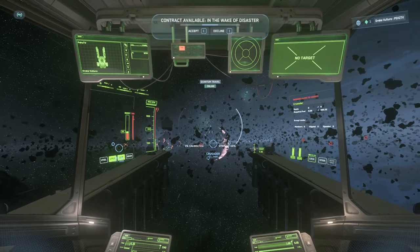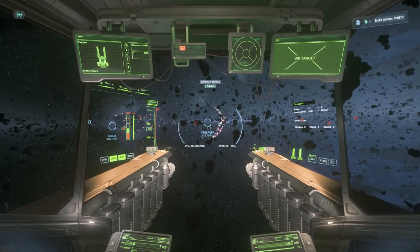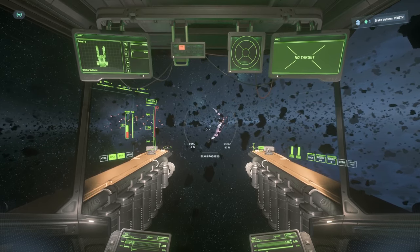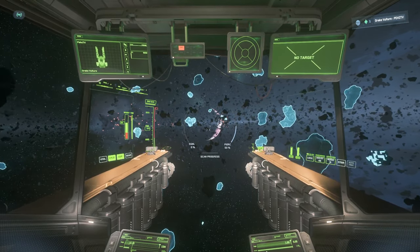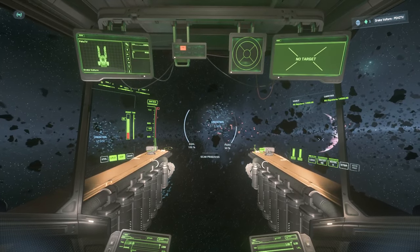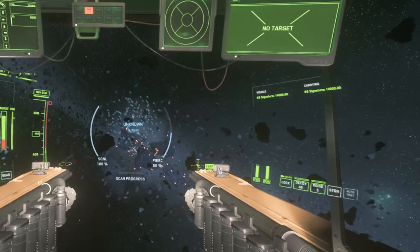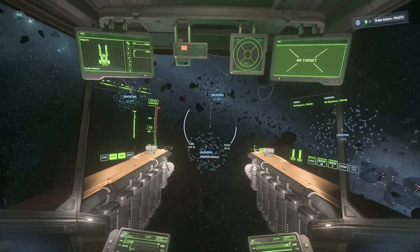We're going to want to stay in nav mode at first so we can cover as much ground as possible. We use V to enter scan mode and the scroll wheel to adjust our pierce. We use our Tab key to send out a ping and we'll start to see unknown clusters. When we hover over them, we'll see that they have an RS signature. We're looking for clusters that can be divisible by 2000.